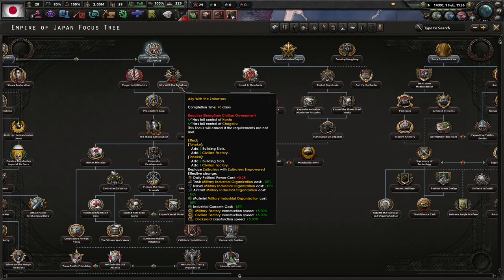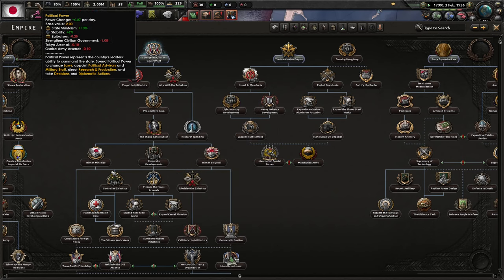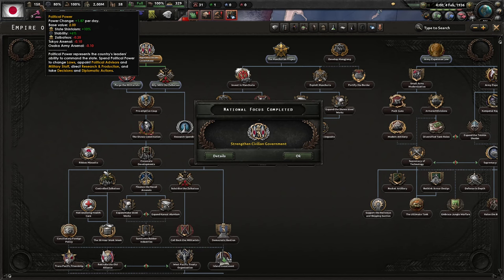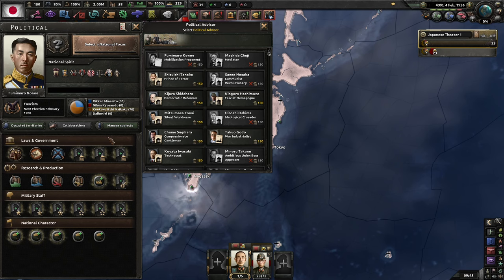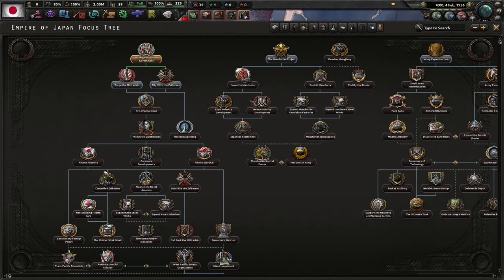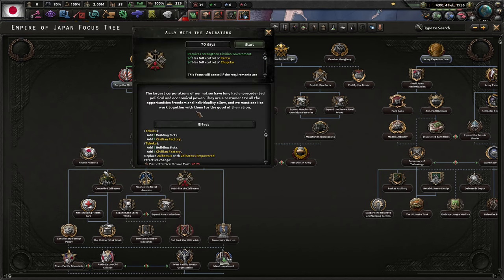After this I'm going to empower the Zaibatsus, which will get rid of that debuff for the political power loss. Naturally, go with a silent workhorse — if you get a chance to do that, always take it. It'll take a while to do this.